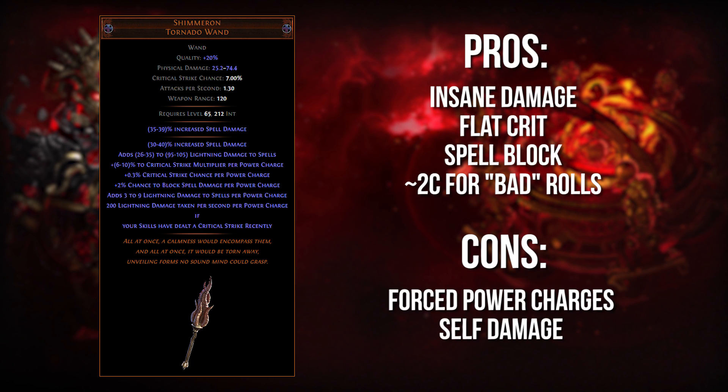More importantly, this is a source of base crit, which is a difficult-to-come-by stat that lets you do things like scale crit for your Herald of Ice and explody chest explosions. That's how autobombers work — they need to scale these things — but Shimmeron lets you do that, and more people need to realize that's a specific aspect of the wand that is very unique. The downsides: you need some kind of power charge generation, and there's also the very obvious drawback that you are going to be taking some lightning damage. If you only have 3 power charges, you're taking 600 lightning damage per second every time you crit, which translates to around 115 lightning damage per second after 75% lightning resistance — really not a big deal. You can mitigate that via leech or natural regen, but once you start stacking power charges it can get a little dicey. Having access to all of that DPS and base crit makes these drawbacks worth it, especially at the 2 or 3 chaos price point.